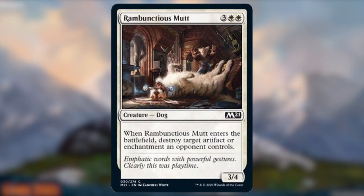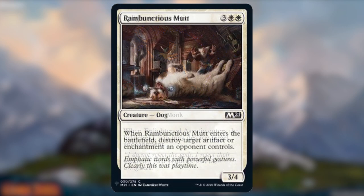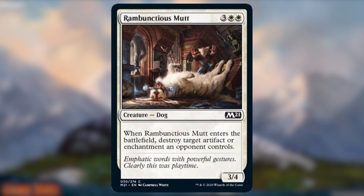Rambunctious Mutt. Rambunctious Mutt may not look like much, but it's actually quite unique. This is the only white common creature that can destroy an artifact or enchantment upon entering the battlefield. There are a lot of white commons that can easily destroy enchantments, but those cards don't always get artifacts tacked on. 5 mana is a lot for a white creature, but a 3/4 body is not bad considering it has Disenchant stapled onto it. Plus, just look at him — he's such a good boy.